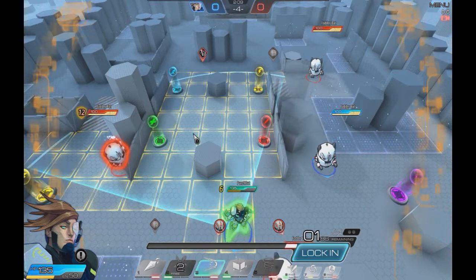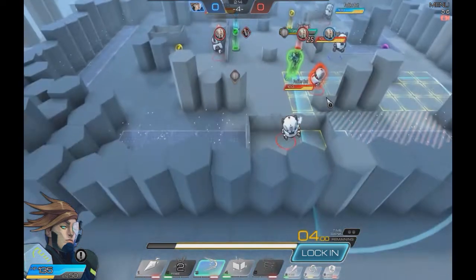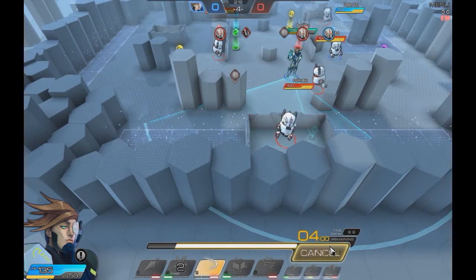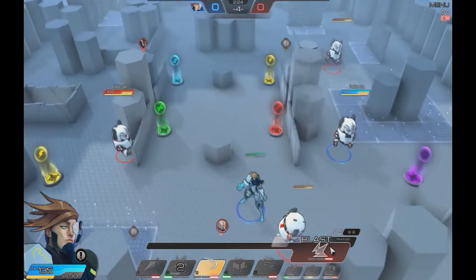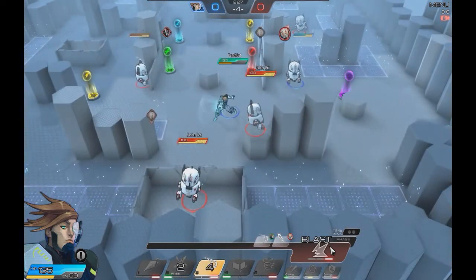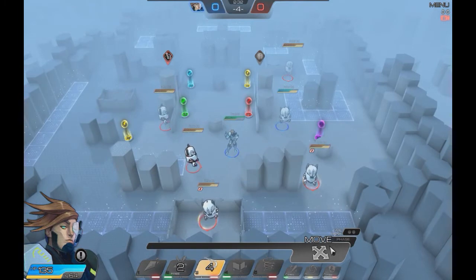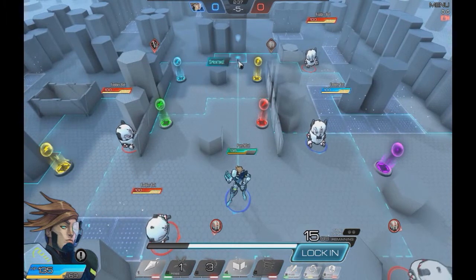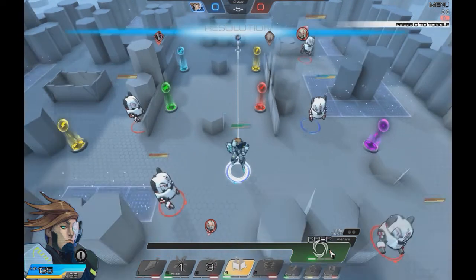The range on Arctic Blast is quite huge. From where Von is standing, it's roughly 8 to 10 squares of range. He could hit people from pretty far — not quite like Zuki's ultimate range, but far enough to slow multiple targets that could be kiting, chasing, or doing anything else. With mods on top of his Arctic Blast, that is still quite useful.